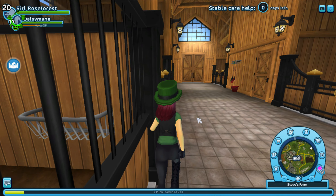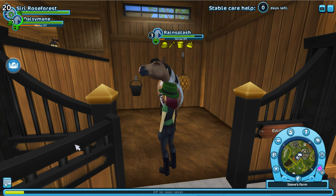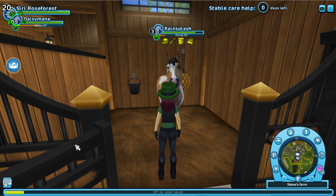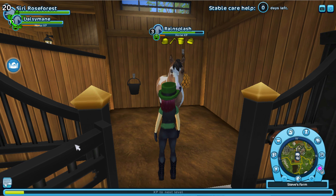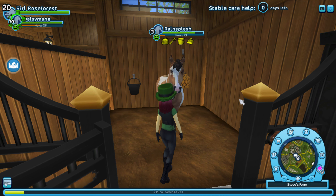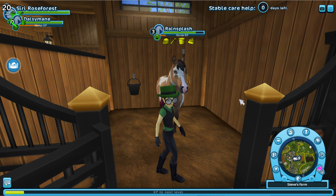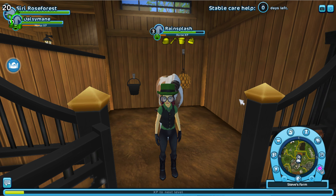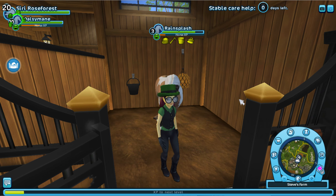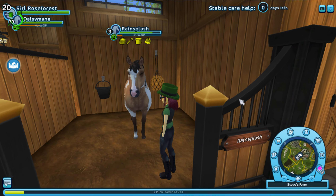Next horse is my curly horse, Rain Splash. I bought him a little later after the curly horses came out because I'm always a late buyer. He's only level 3. After I bought him, other curly horses came out and I was a little jealous, but I like this one because he has one blue eye and one brown eye.